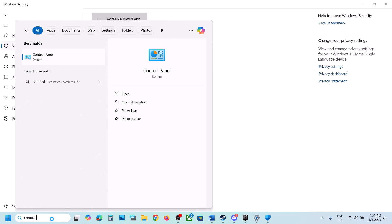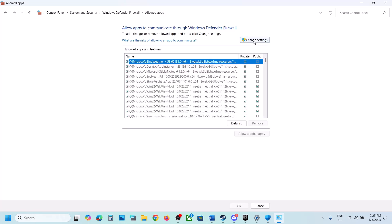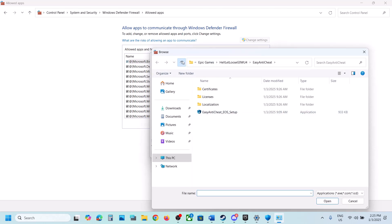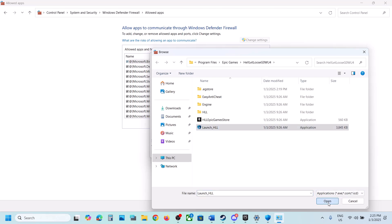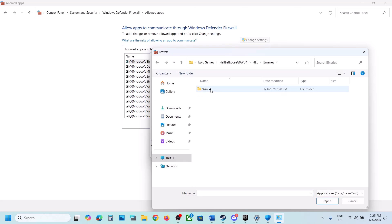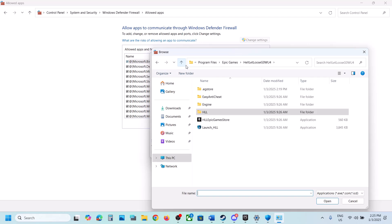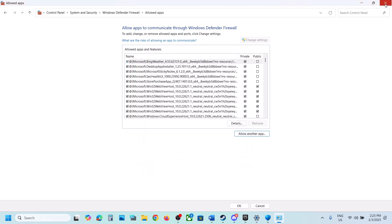Do the same thing in Control Panel. Type in Control Panel, go to System and Security, then Windows Defender Firewall. Click on Allow an App or Feature Through Windows Defender Firewall, click Change Settings, then Allow Another App. Click Browse, select all the game exe files and click Add. Repeat this for the Binaries\Win64 exe file and the EasyAntiCheat exe file. Once everything is added, launch the game and check.